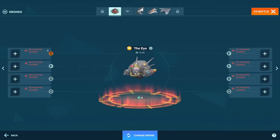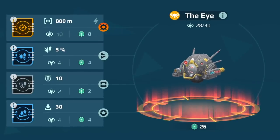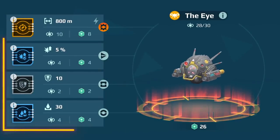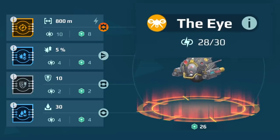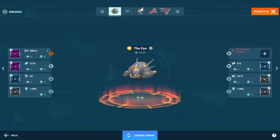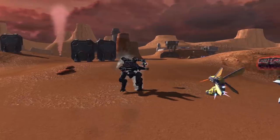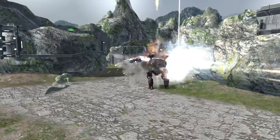One thing: you cannot just install all the best chips and be done with it. Drones not only have a limited amount of slots, but also limited battery capacity. Some chips take more capacity, some less. You have to be smart about it and research a bit to make a solid build. Trial and error — it's okay. There is no cost for trying out new things. Experiment.